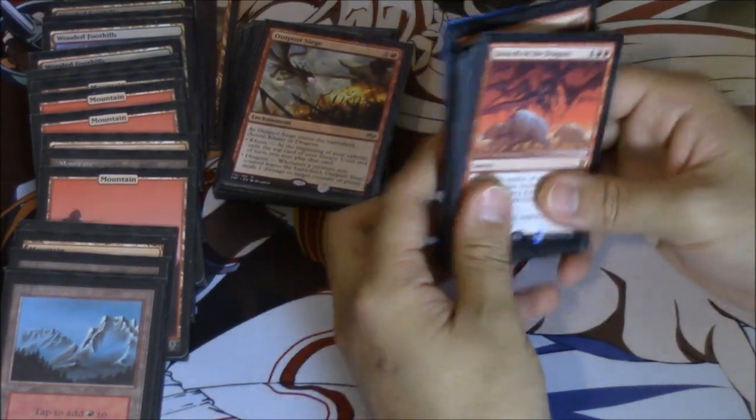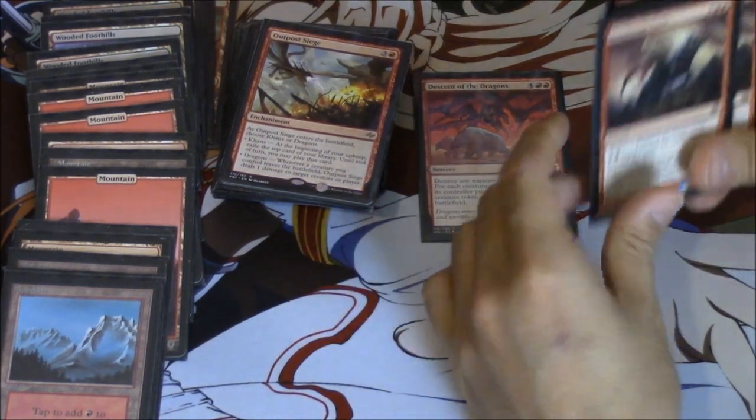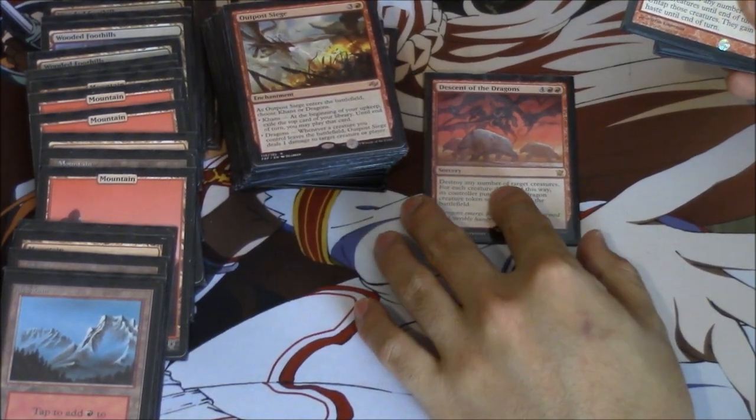Sideboard — this card is very good actually, but it's a sideboard card. You get to destroy your goblins and create huge dragons and just win the next turn. Kind of bad because it's not instant speed — if it was instant speed I would play it in the main board, because it's really that good.